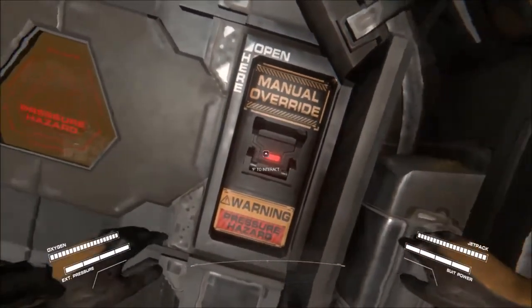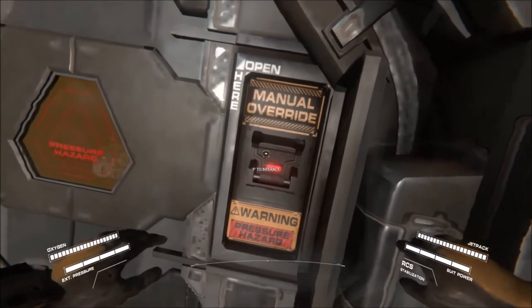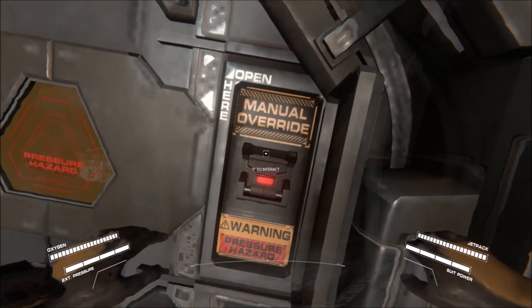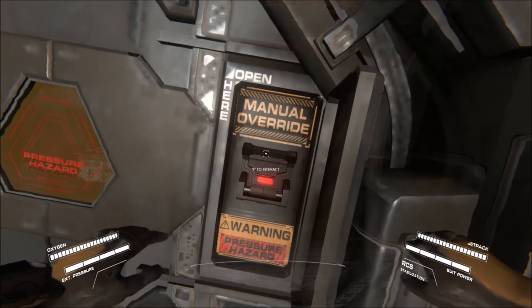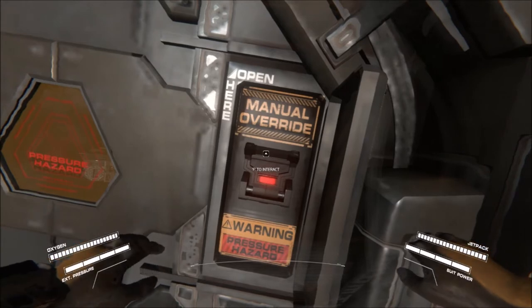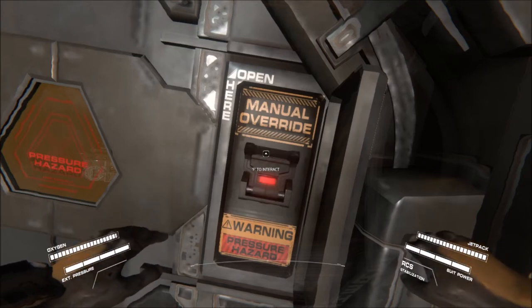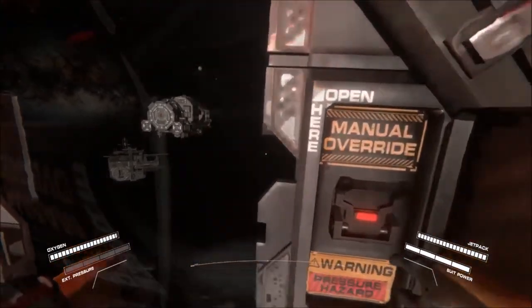Or else you're going to vent all of your oxygen into outer space. You're going to want to hold shift - the little RCS stabilization thing is popping on and off in the bottom right corner. When you're holding shift, it means you're holding onto a wall or something close to you, and it'll also stop you from spinning around in zero-G. You're going to want to hold shift so you don't go flying out - this way you're holding onto the wall and you're not going to get flung into space. Go ahead and hit F to open the door.